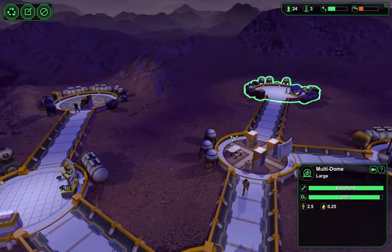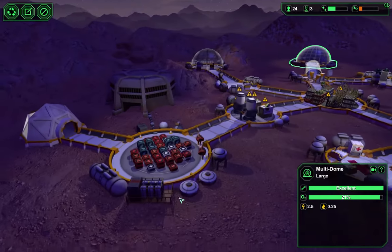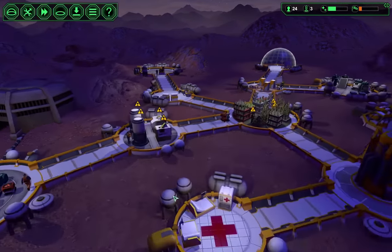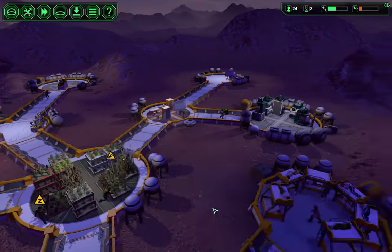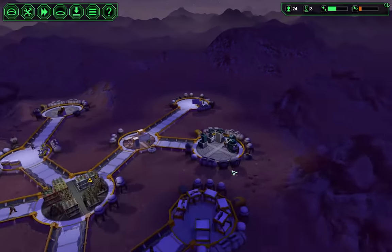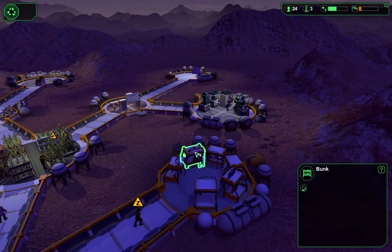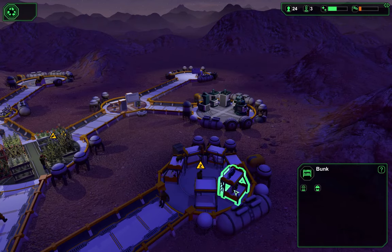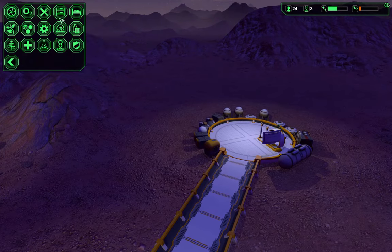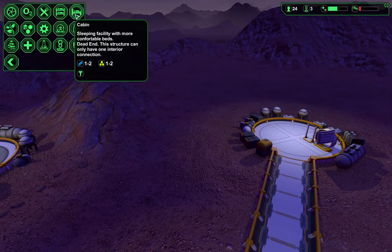Pressure is a little low over here but that's okay. Look at all the food that we've got — I like that we have all that food. So the cabins — it's only for one person, I think. Let's build one.